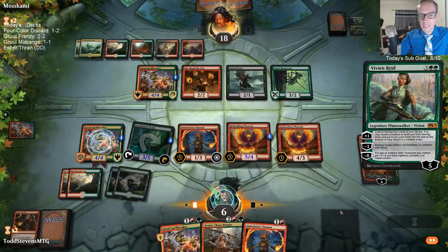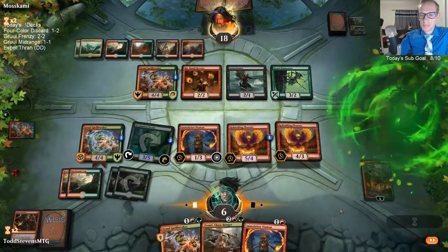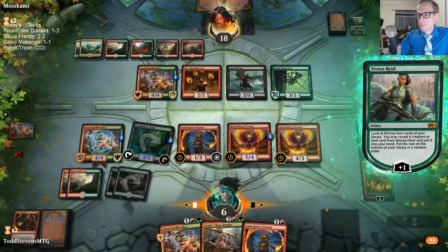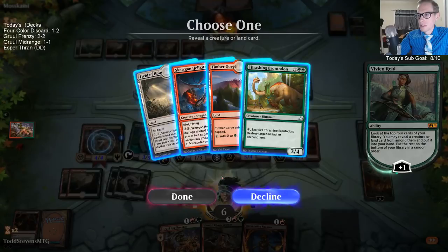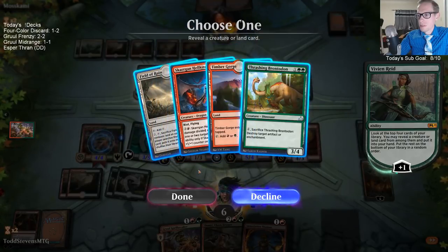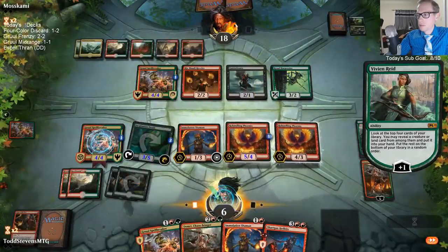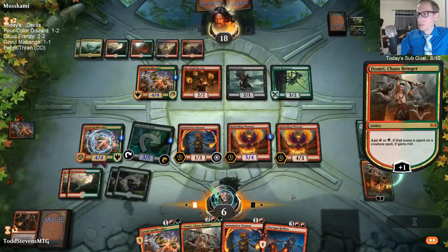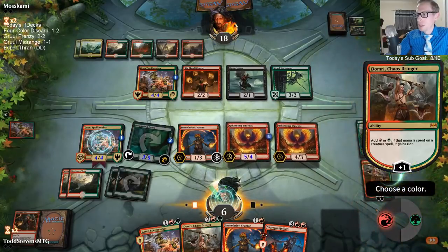Domri does sound pretty silly. If that Rekindling Phoenix dies, it will not have the one-one counter whenever it comes back.